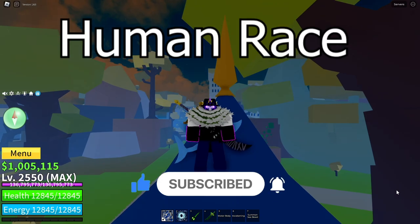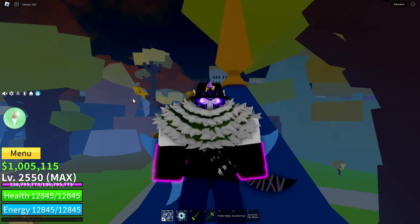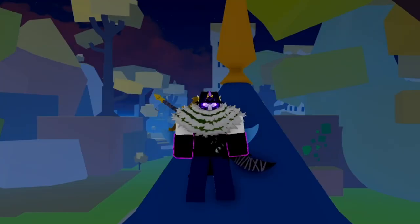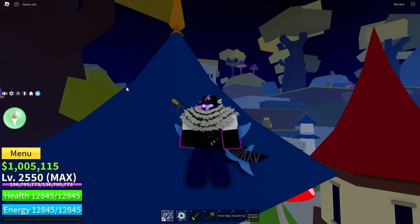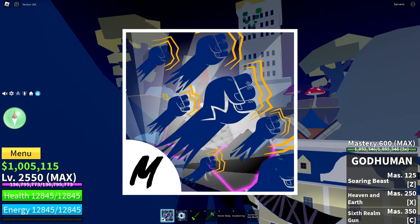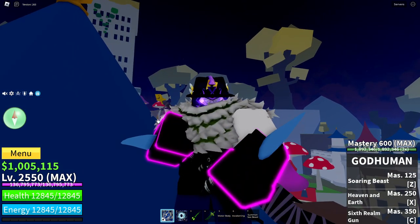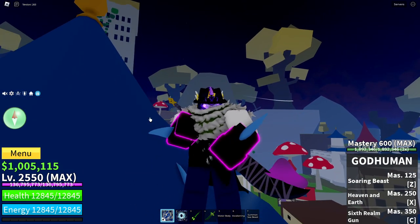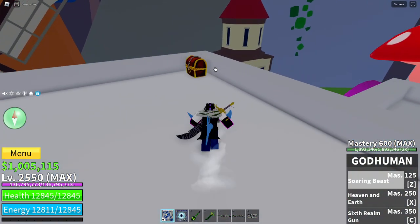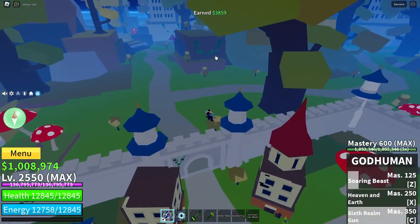Let's start off with the human race. Human is good for having high damage and high mobility, especially in the V4, where you get three teleports and an increasing damage meter. Because of such great mobility and damage, I thought the best fighting style would have to be God Human, which I have right here. The moves for God Human can be used super fast, it pairs well with the speed and high damage of the human race, allowing you to do one-shot combos before the opponent even realises what's happening. Along with that, you also get a little extra mobility with the Z-Move and the X-Move.